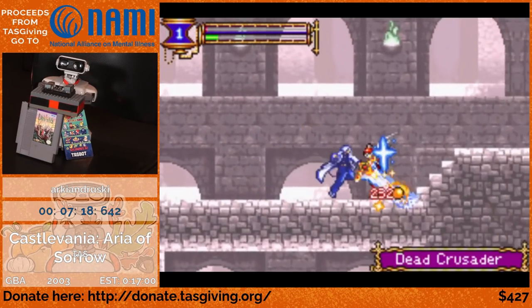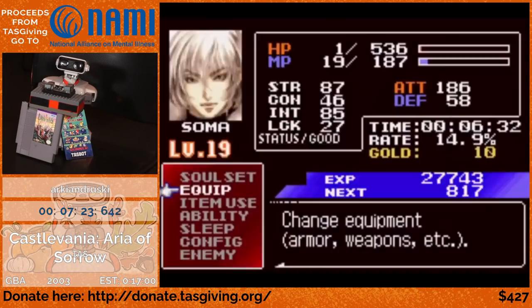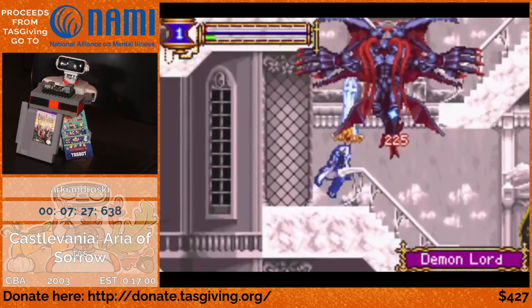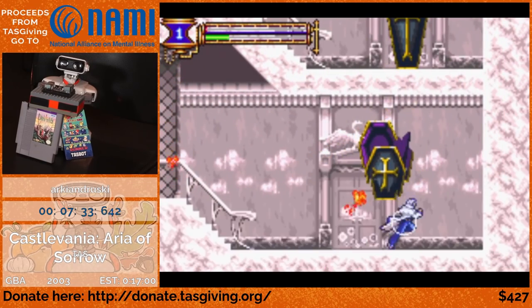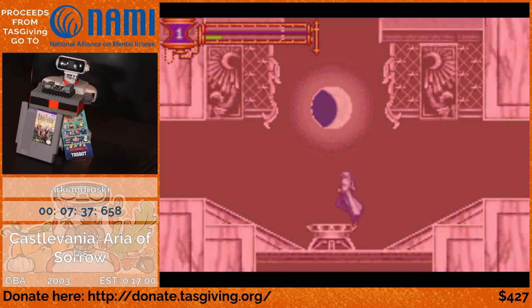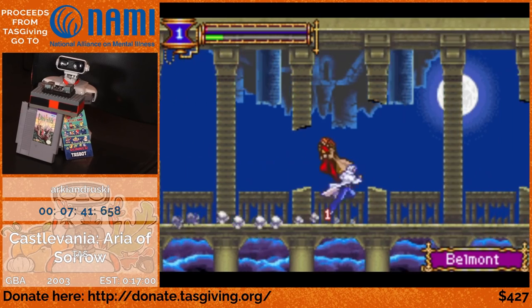And here he gets the Blocking Mail. What Blocking Mail does is it has a low chance of completely negating any damage. So you'll see very often the word 'guard' pop up, and that means he is luck-manipulating damage so that it doesn't happen. Now we're going to enter Julius's boss fight from the wrong direction.